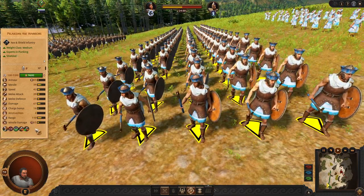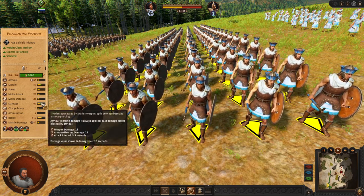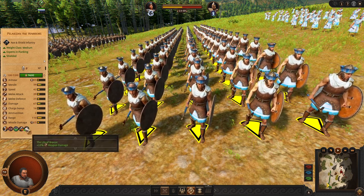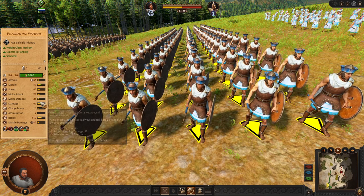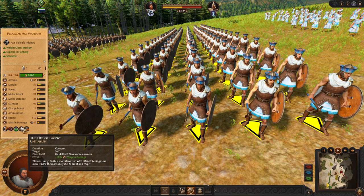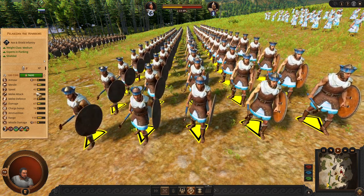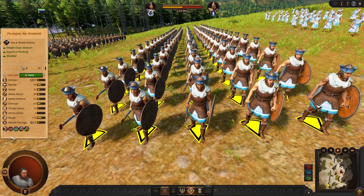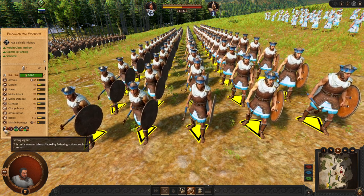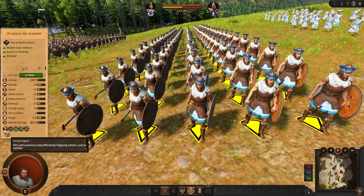The next unit is Pelasjan Axe Warriors. These guys are an axe unit with a special ability called Life of the Bronze, which gives them more damage. If you can boost weapon damage in campaign, this can be applied. According to their stats and usage, you are going to use them as a kill line to support your spears. They are able to run around and fight for slightly longer because of strong vigor.